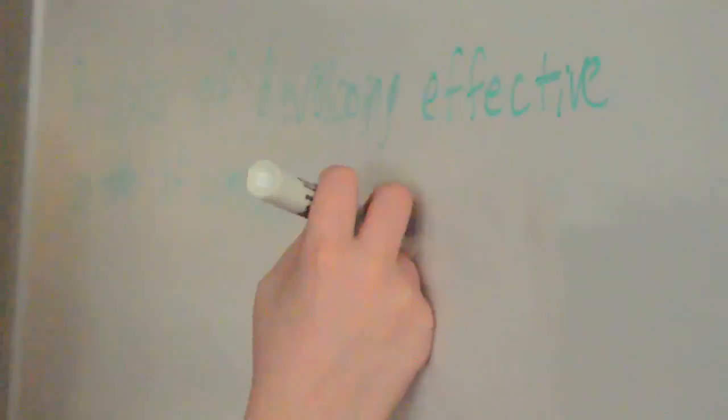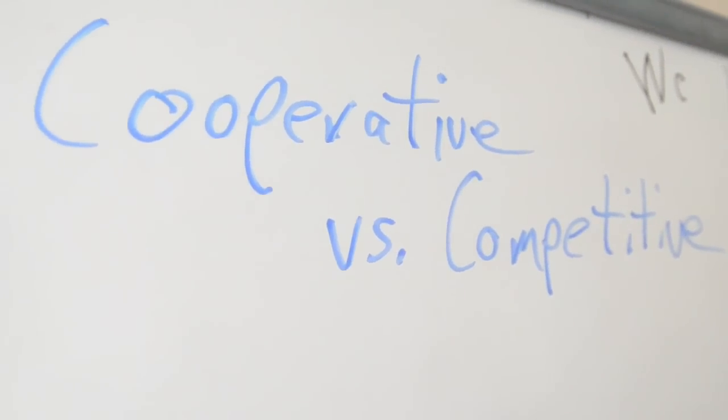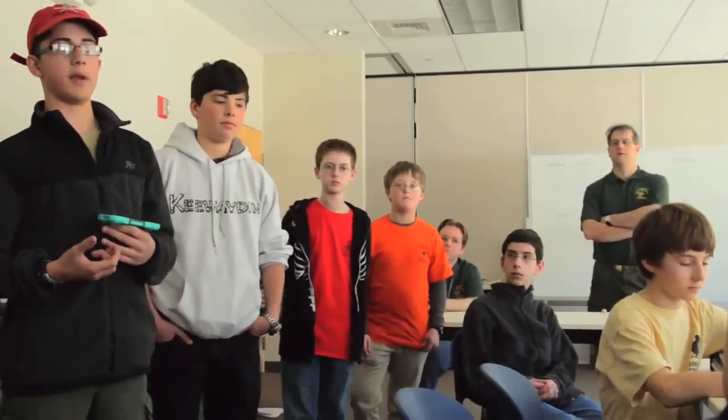Interface design is basically the process of designing what's going to communicate the information to the player. For multiplayer — co-op games, teams — there are so many sport teams.